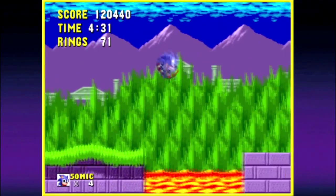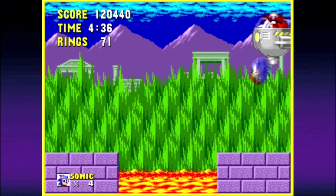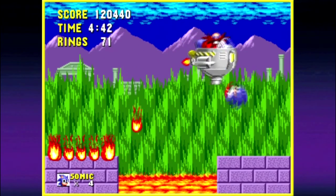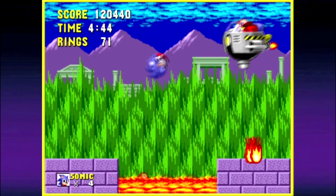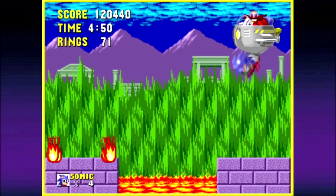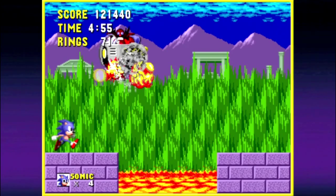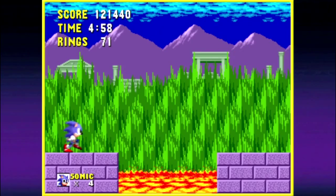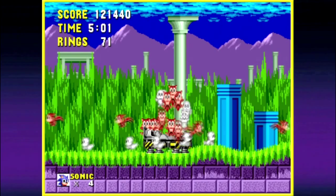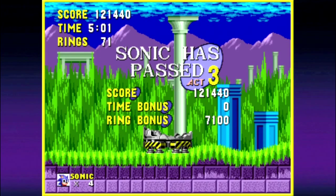So that just leaves the boss, and he's not too bad yet — still pretty easy. This time we have to jump back and forth between these platforms and avoid his fire, hitting him as many times as we can in between. As long as you wait, the fire on the other side will be dissipated. Marble Zone completed! So join me in my next episode where we'll take on zone number three. As always, viewers, thanks for watching and I will see you all next time.